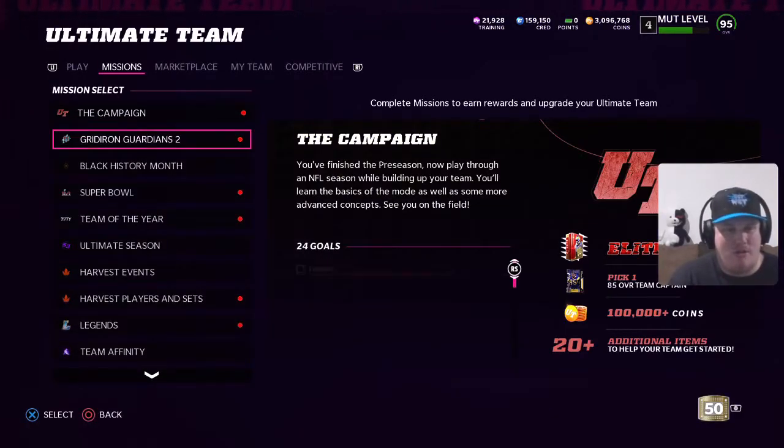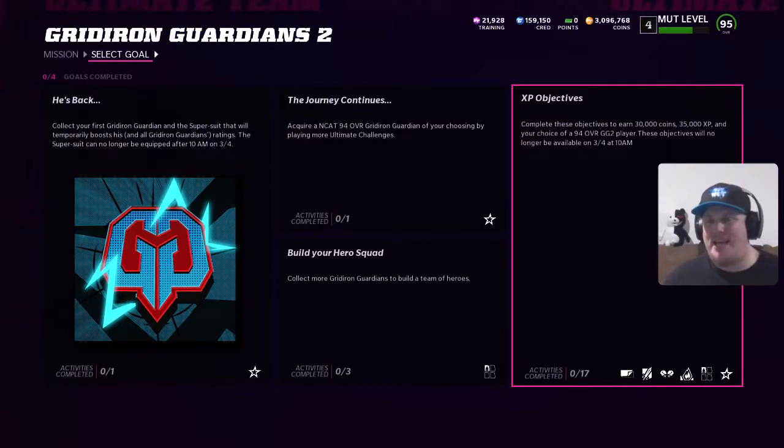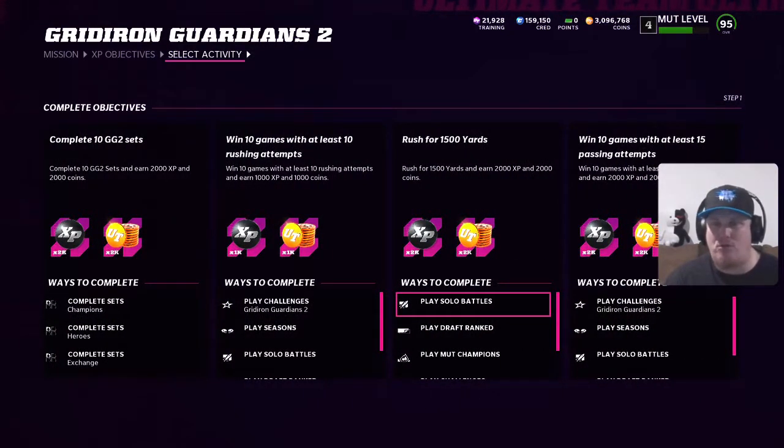We head to Gridiron Guardians 2 here and you're going to see you have a chance to earn a 94 overall player. The XP objectives say there are 17 objectives where you can earn a total of 30,000 coin, 35,000 XP, and your choice of a 94 overall hero Gridiron Guardian 2 player by completing all of the objectives by March 4th at 10 a.m. You've got a couple of weeks to knock these out. Earn stars in the challenges, complete some sets.